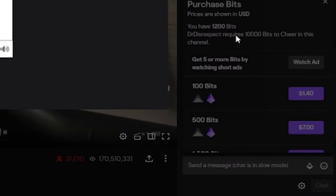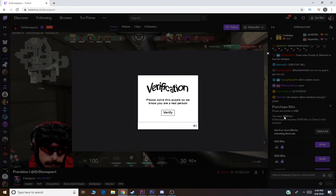Get five or more bits by watching short ads. You're going to want to go ahead and click that button. And you can see before I start this, I currently have 12,000 bits. That is for completing Twitch RPG surveys, and I will show you guys in a minute proof of getting the bits from doing those surveys. To get your free bits, verify.